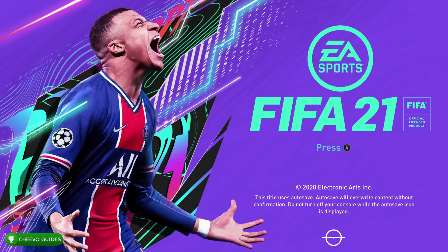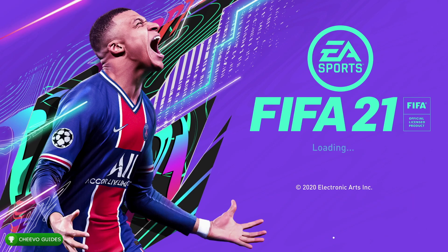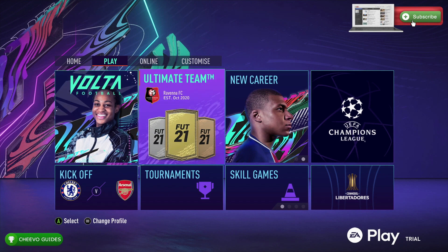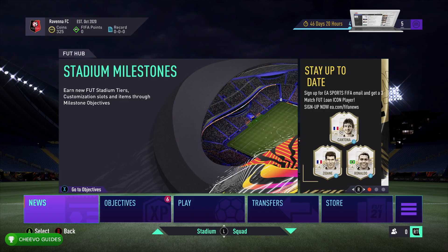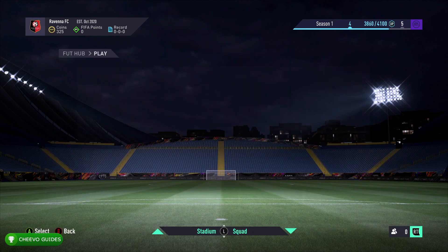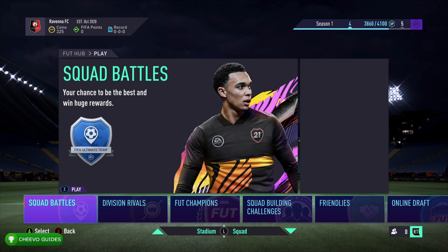What's up guys, this is back here again with another achievement guide. Today we're going to be focusing on the House Always Wins achievement or trophy in FIFA 21. To unlock this one, we must play a game using any house rule in FIFA Ultimate Team friendlies.